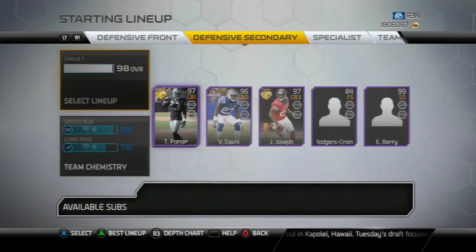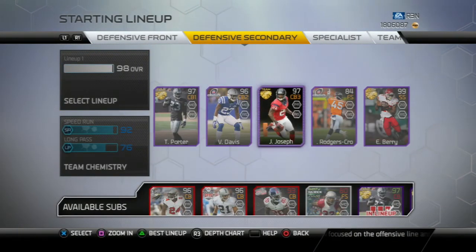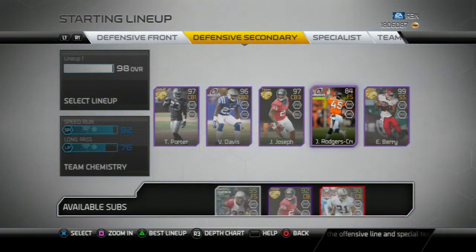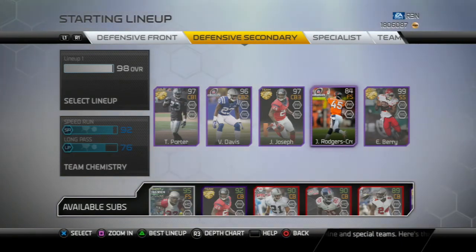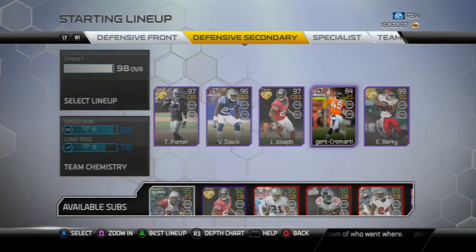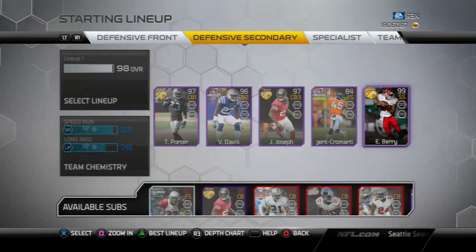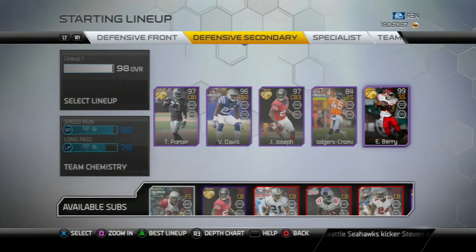On to the secondary — this is where it changed a lot. Tracy Porter now, Vonta Davis, Jonathan Joseph. I still use DRCS Safety — that is my user. As you can see in my last couple videos, I was usering him the whole time. If you haven't checked that video out, go check it out. I got this Eric Berry 99 — I did their collection. It actually wasn't that hard since I already had a Jamal Charles and stuff, so it wasn't that hard to do the Chiefs collection.